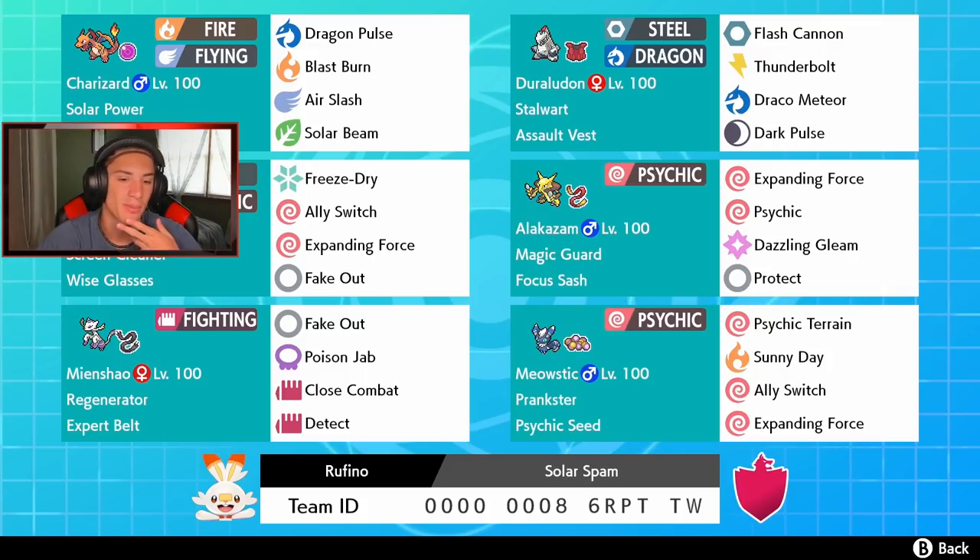Another Fake Out, so we got two Fake Out Pokemon here. Incineroar has Fake Out, Close Combat, and Detect for coverage. Then the last two Pokemon work so well together — we got Meowstic with the Psychic Seed and Prankster, and we got Alakazam with Magic Guard and Focus Sash. Alakazam is a huge special attacker with Expanding Force, Psychic, Dazzling Gleam, and Protect.